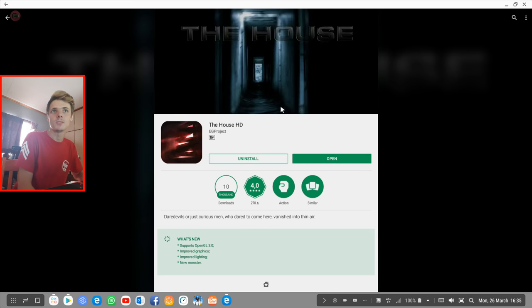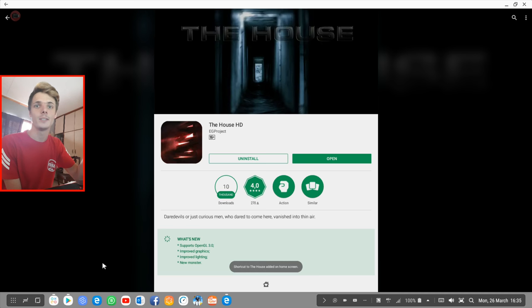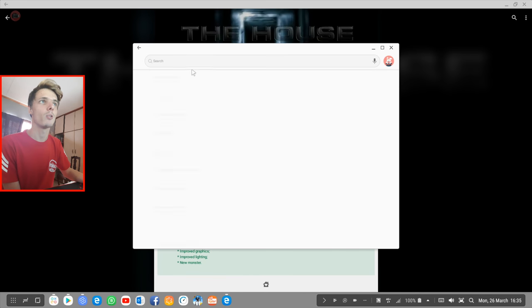In the previous Samsung Dex horror gaming, we played Redwoods Awakening and that was quite scary, but this game seems to be scarier because it has a better rating. Let's go ahead and play The House HD and hopefully it works with the keyboard and mouse or with the game controller. I'm running my Samsung Dex on a Samsung Galaxy S9 Plus with Samsung Dex developer mode enabled.